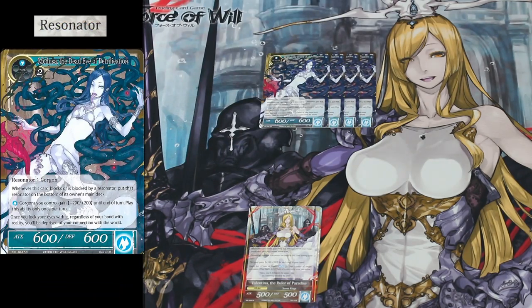We also get four copies of Medusa, the Dead Eye of Petrification. She's a great blocker in this deck, because whenever she is blocked or blocks a Resonator, that card is sent to the bottom of the deck. Her other ability allows your Gorgons to gain plus two plus two when you pay one Water Will.